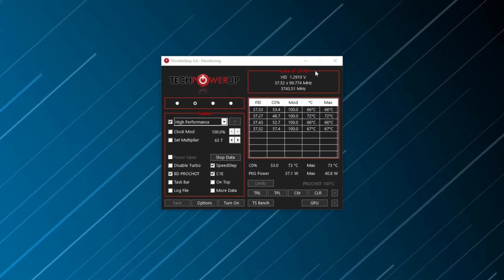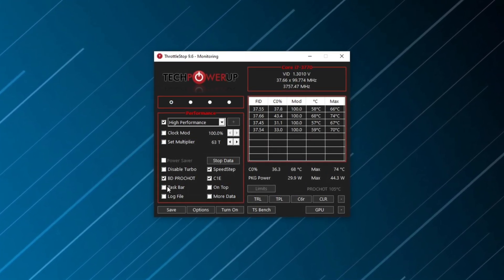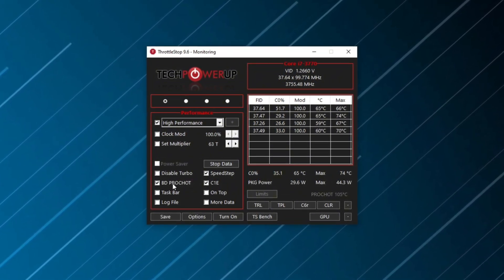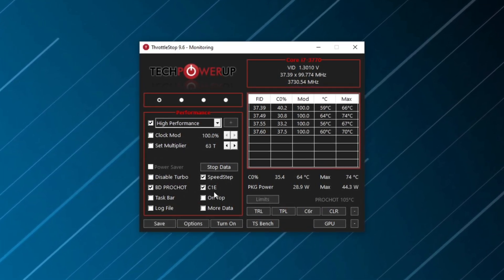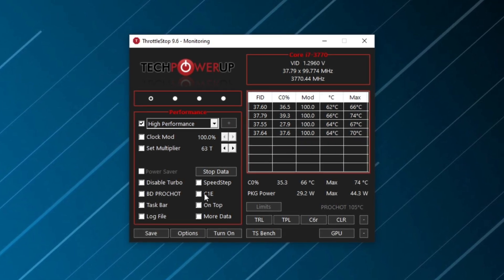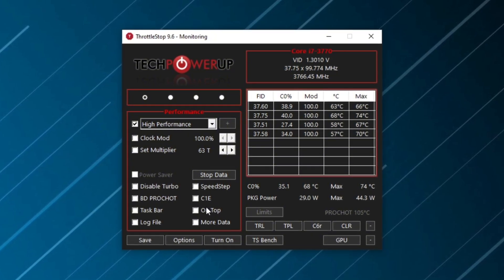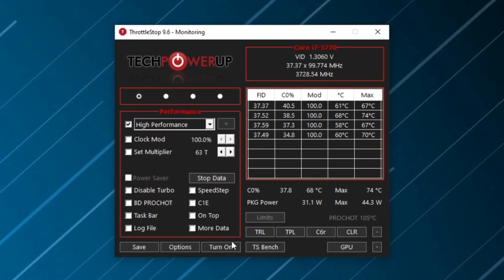In the main interface, locate the Performance section and check the following boxes: High Performance — ensures your CPU runs at maximum speed without power-saving interruptions. Disable BD ProChart — prevents unnecessary thermal throttling triggered by other components. Disable Speed Step — forces the CPU to maintain higher clock speeds by preventing dynamic downclocking. Disable C1E — reduces latency by keeping your CPU in an active state, preventing unnecessary power-saving transitions. Click Turn On to activate the optimized profile and click Save to ensure your settings persist across reboots.